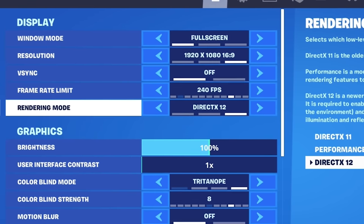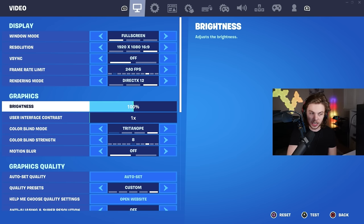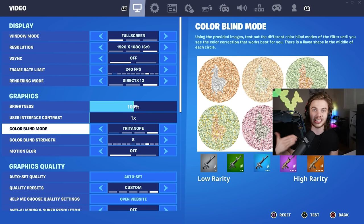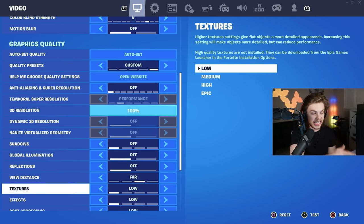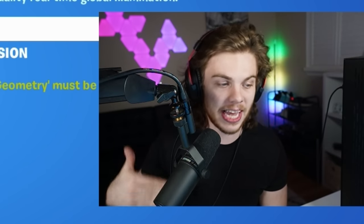For graphics settings, I play on DirectX 12 — that's why my videos look so crisp. My brightness is on 100; you can put it at 100 or 150, but I wouldn't go under 80 because you want to see opponents from far distances, especially in tournaments. For colorblind mode, I use Tritanope 8, which lets me see enemies way easier in storm. Motion blur is obviously off. Every other graphics setting is on low or off except view distance, which needs to be set to far or epic — it's the only setting worth enabling and it saves your FPS a ton.